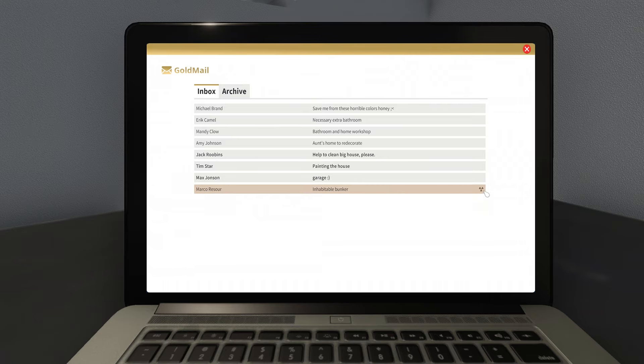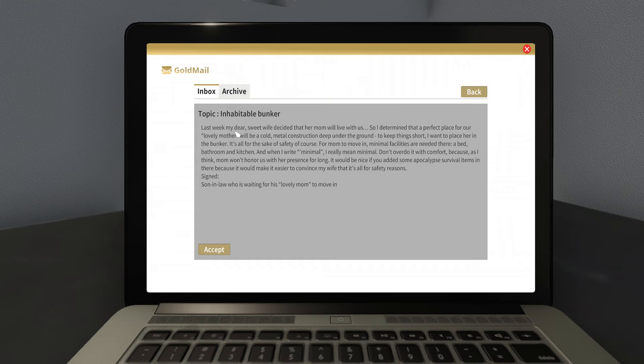It's called 'Inhabitable Bunker' and it's got a cool radioactive sign. The job says: 'Last week my dear sweet wife decided that her mom will live with us, so I determined that a perfect place for our lovely mother will be a cold metal construction deep under the ground. I want to place her in the bunker - it's all safe, for the sake of safety of course. Minimal facilities are needed: a bed, bathroom, and kitchen. When I write minimal, I really really mean minimal - don't overdo it with comfort, because mom won't honor us with her presence for long. It'd be nice if you added some apocalypse survival items in there, because it would make it easier to convince my wife it's all for safety reasons. Signed, son-in-law.' This is the weirdest job ever - let's do it!